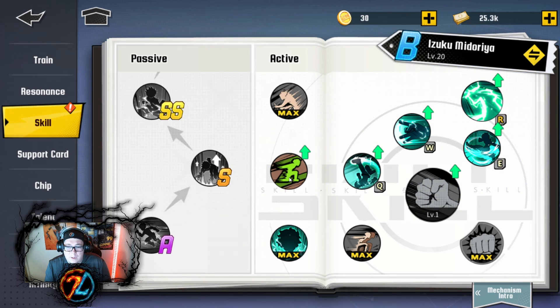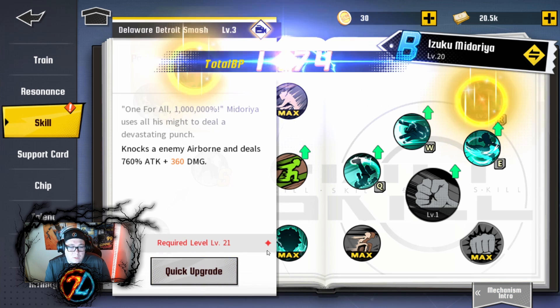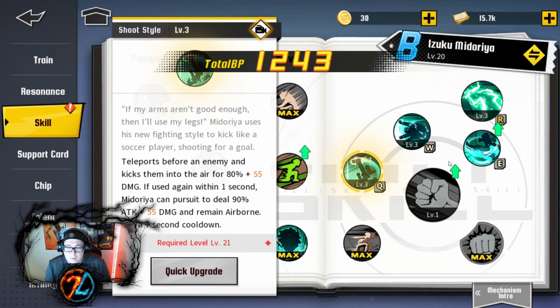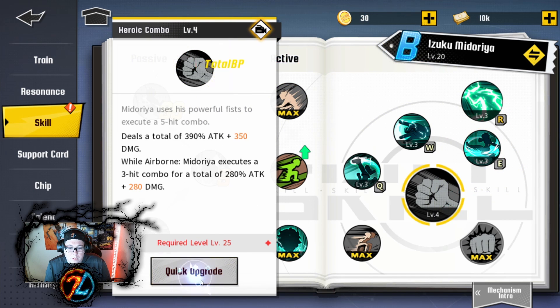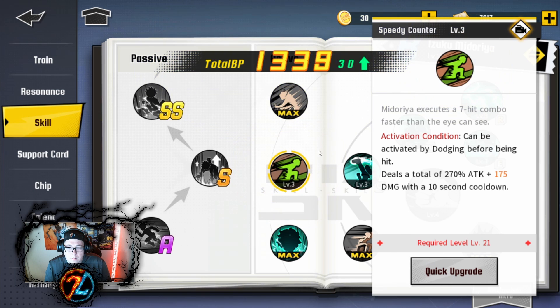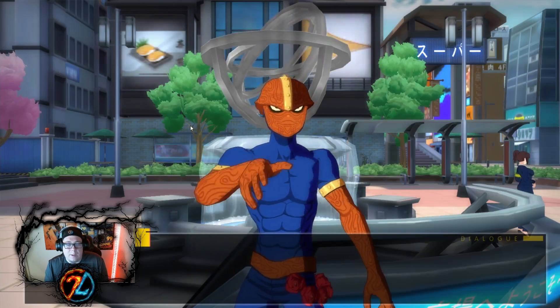Skill — I can upgrade a skill now. Let's see — what is that one? Delaware. Probably spending all my money when I shouldn't be. I've got everything to level three — I should probably stop spending money.